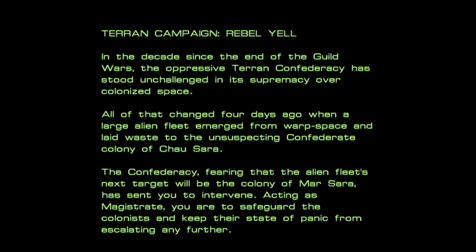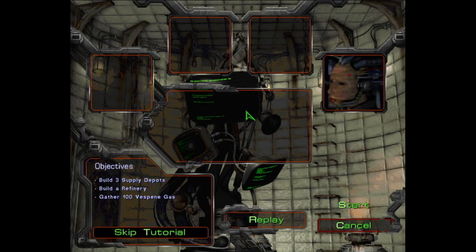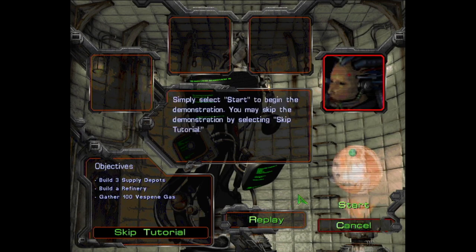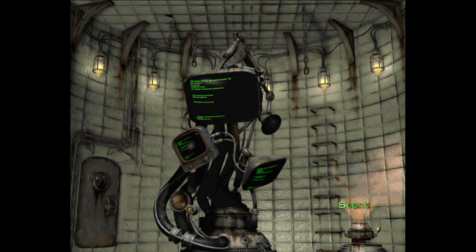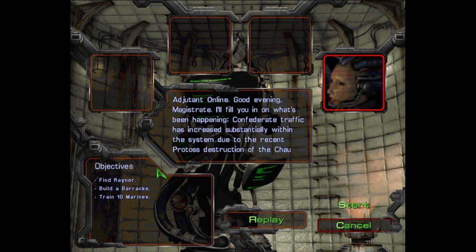The back premise — I believe this was the intention from Blizzard — was just to make a Warcraft in space. Initially where you had humans and orcs, here we have Terran, which are humans in the 25th century colonizing the galaxy, and Zerg, which would be like orcs, with the addition of Protoss as a super intelligent race. With every mission I like that you're introduced with some intel, which adds to the story.